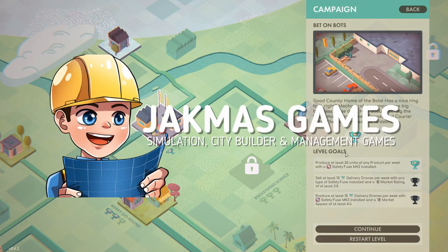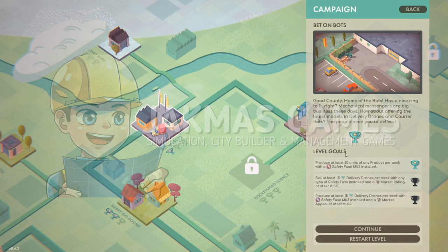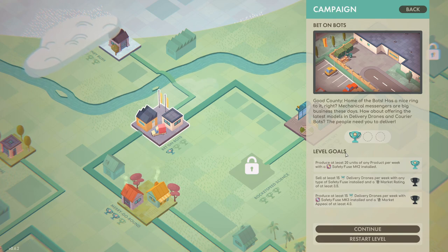How's it going guys, I'm Jack and welcome back to Good Company. We are playing the campaign mode, doing every single level, getting every single trophy, and today we are continuing with level 6, Bet on Bots.